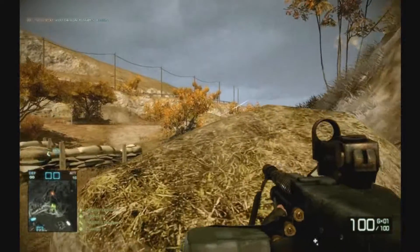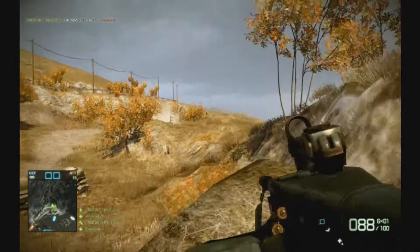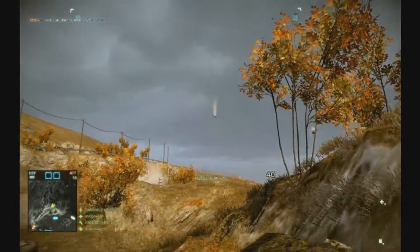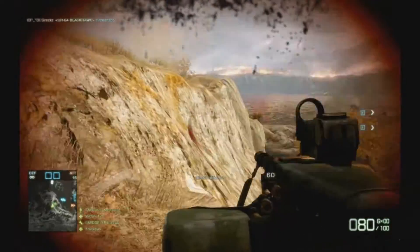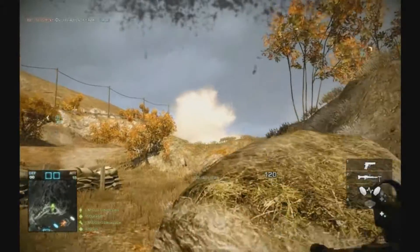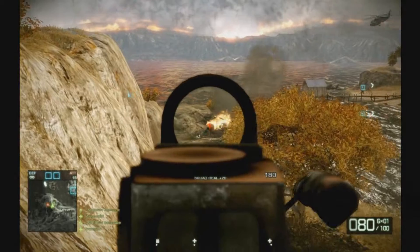So if you're attacking, I would take a boat, rush the backside, control the backside, get as many of your squads spawning on you as quick as you can, control it, and then come up. Then your snipers can take points up here if they need to. There are a lot of different strategies, but that's just what always worked for me.